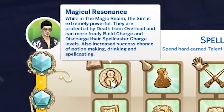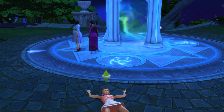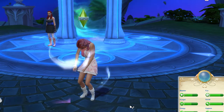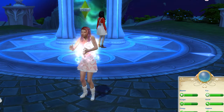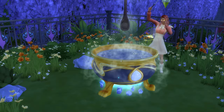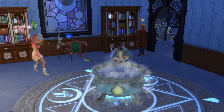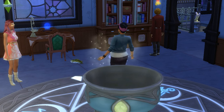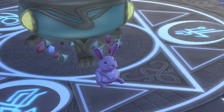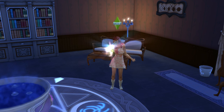Finally, Magical Resonance is available at the virtuoso rank, but the abilities here are only active in the magical realm. You can't die from overload no matter how many times you overload in a row. The ability to build charge and discharge have their cooldowns lowered to about 30 game minutes, as opposed to one hour for building charge and eight hours for discharge. On top of this, potion making, potion drinking and spell casting will all have a higher rate of success. It's a great perk but restricted to the magic realm, so I'm giving it four out of five.